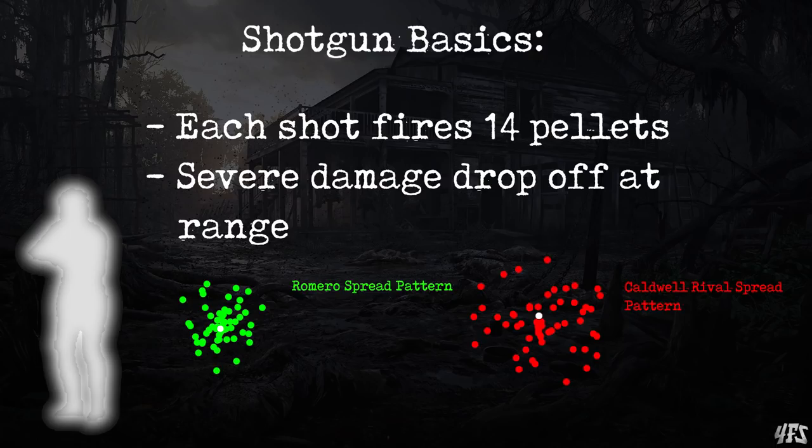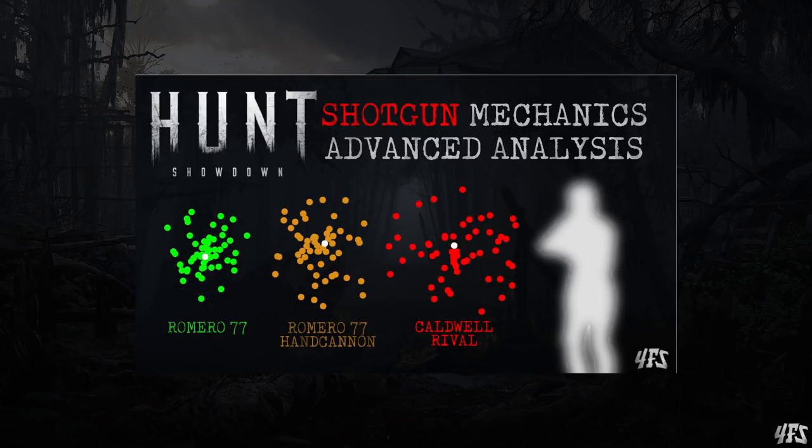Shotguns cause bleed, but only when they deal over a certain threshold of damage in a single shot, and only when you are close enough to the target. Otherwise, no bleed. The exact mechanics of this are unknown. Again, I recommend watching my previous video because you'll learn a lot about shotguns.